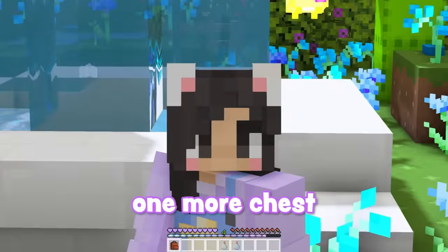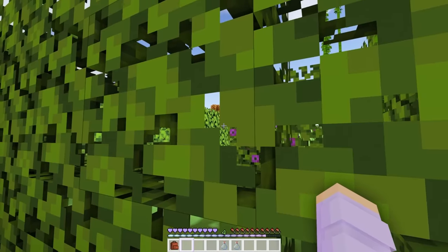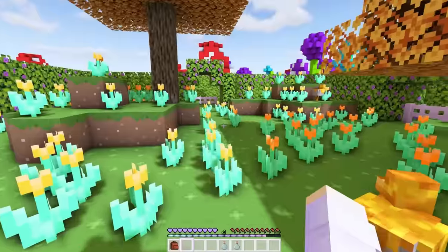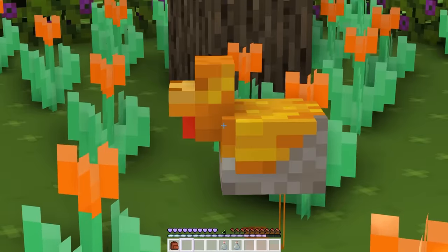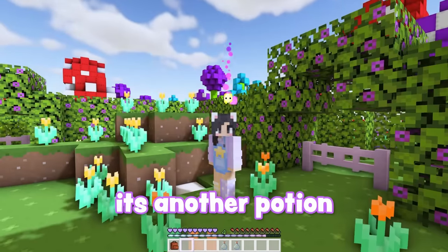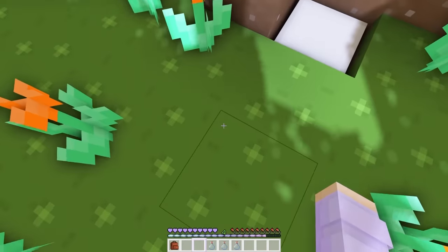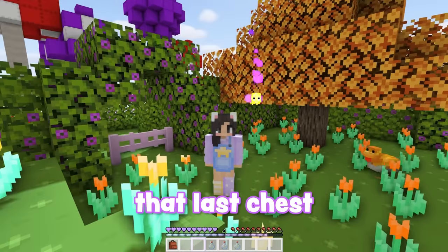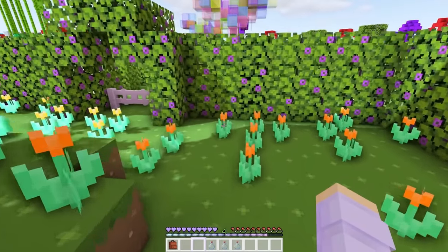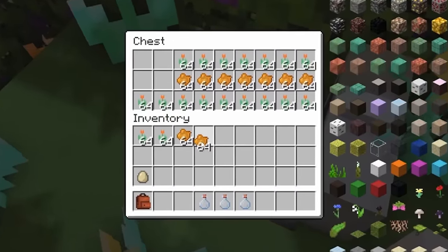Even though that's full, there's still one more chest we need to find. We're missing orange. Where is the orange section? Do you see through the leaves? An orange tree. How am I going to get all the way over there? I'm getting closer. Look at all the orange flowers. Where's the chest? Is it over here? Thank you, chicken. It's another potion. Do I drink it? Yes, I do. Let's go find that last chest. Are you over here? It's just a chicken. Gotcha. We have orange tulips and orange dye. We found all the chests.